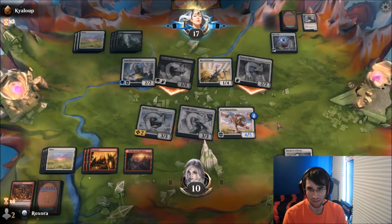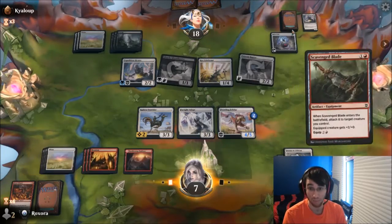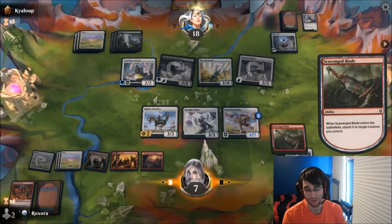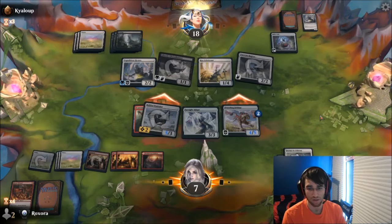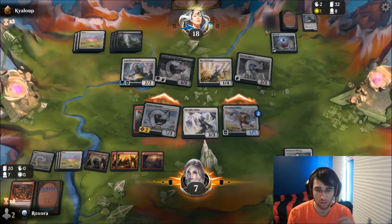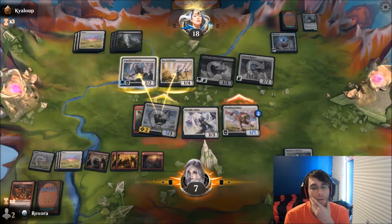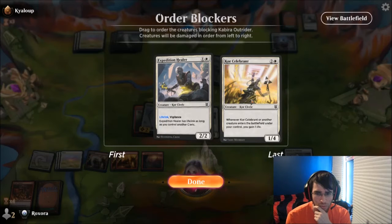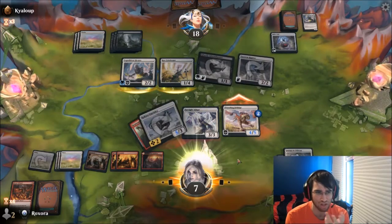Yep, that's what I expected. What can I draw here? That's not bad — it could be worse. I'm putting this on the outrider, because I think what I'm doing here is attacking with both of these and leaving back something to block the healer. Because now they can't block these profitably. They can still block and sac it to the vial, but that was always going to be a thing. Hmm. I think I care more about the lifelink. But I guess they're just going to sac one — oh no, they're not.